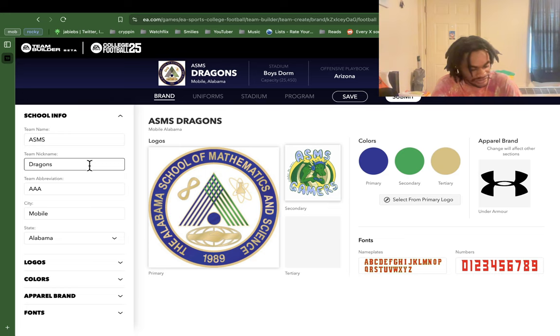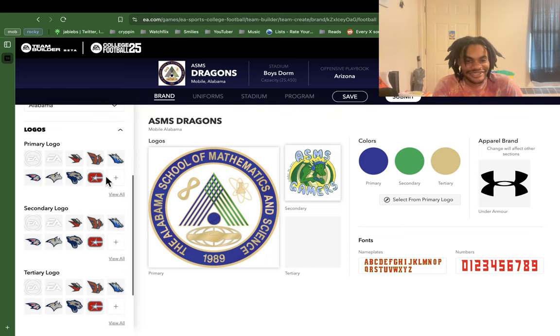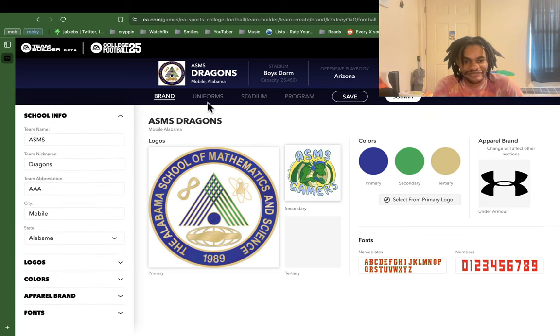After that we look at the school info. Team name ASMS, obviously, Dragons. I'm not even going to give the sauce on where this comes from — the AAA — but that's a very befitting thing. You could pick whatever city you want; I picked Mobile. I was like, it makes sense. You know — Spring Hill football, South Alabama football — but you need ASMS football too. And here, this will be the logo. So that's pretty much the majority of what this goes into.